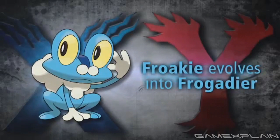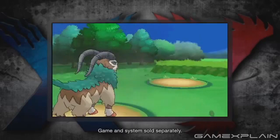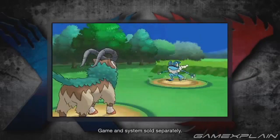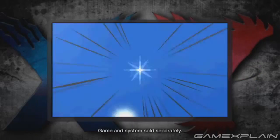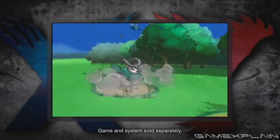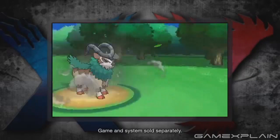Then there's Frogadier, which looks to be a portmanteau of Frog and Brigadier. Brigadier usually refers to a high-ranking military leader, indicating Frogadier as a fighter — or rather an eventual Water-slash-Fighting type. As an interesting bit of trivia, Brigadiers were also a non-commissioned rank in Napoleon's army. And Napoleon was a French military leader — it just so happens that the new Kalos region is actually based on France.